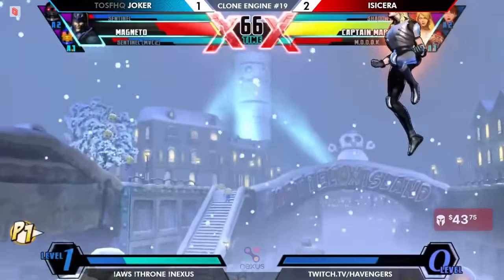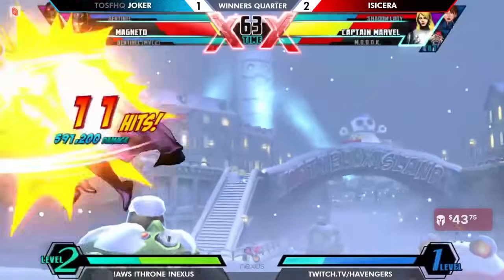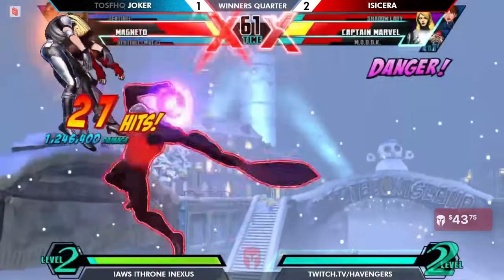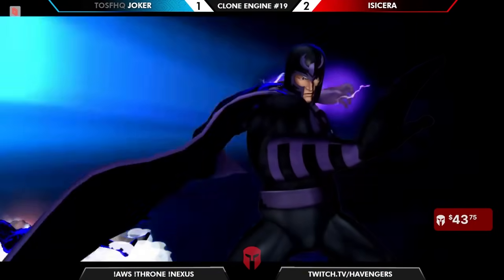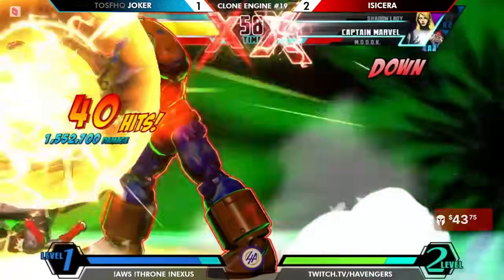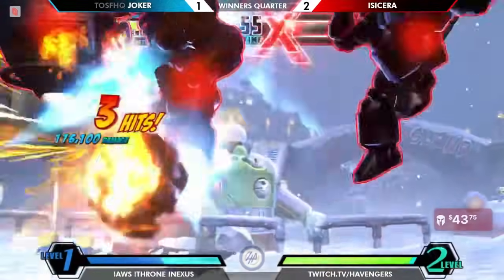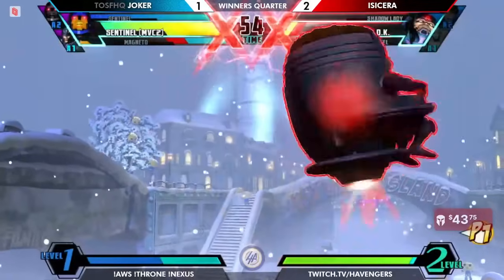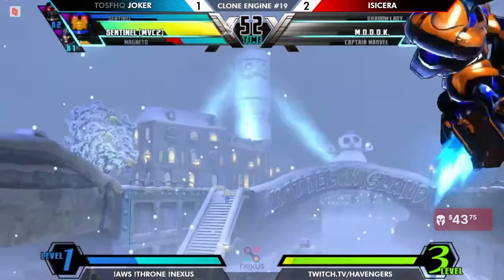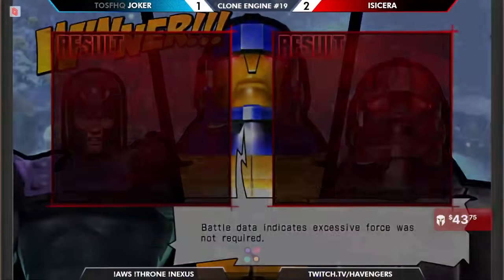Shockwave putting in the tools, bringing back in the Magneto, just stifling this MODOK. I'm not sure if there's a great opportunity presenting itself for Isisera at any point. T-Tag with this T-H steep will be that chance. Is MODOK going to get a bit of that life back? Isisera going to gamble on a couple quick photon blasts to finish it off — but Magneto's still alive. The threat looms, and a quick happy birthday again. Everything going Joker's way.